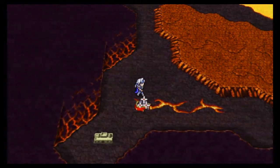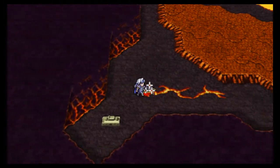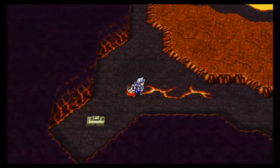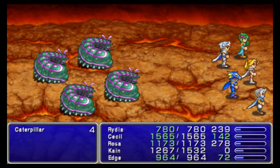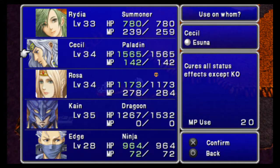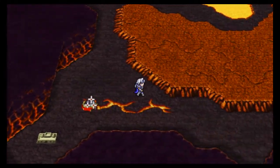Let's see if we can find the other two. I hate when the encounter rate disappears on me. FF4 usually has a high encounter rate, too. Four Caterpillars. I guess I should remove that — Asuna costs a lot for some reason in this game. I don't know why.